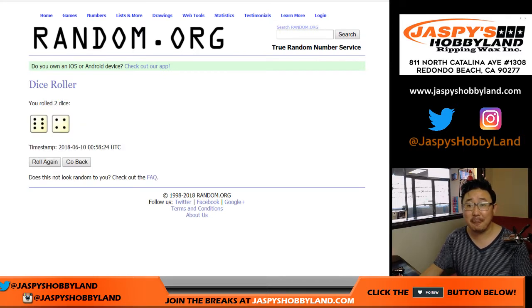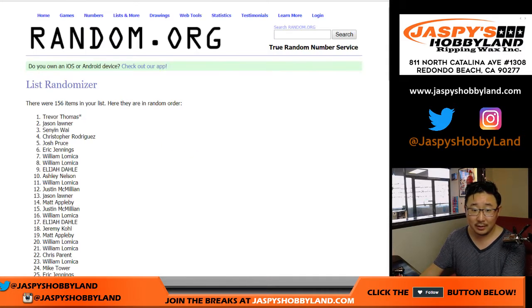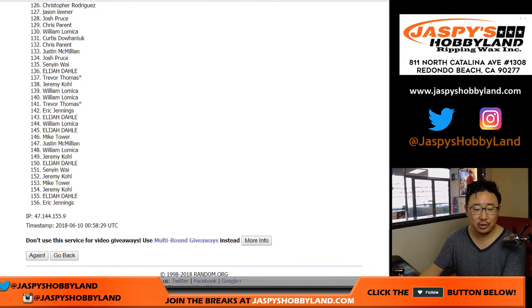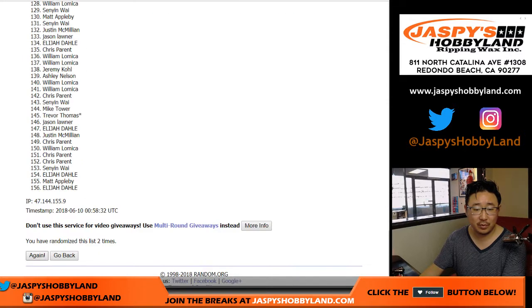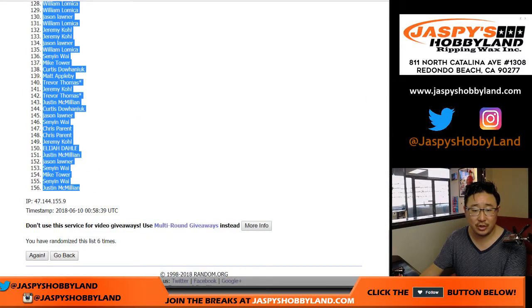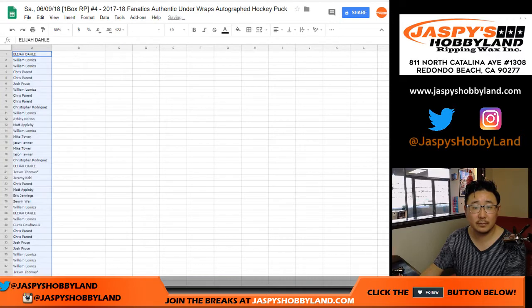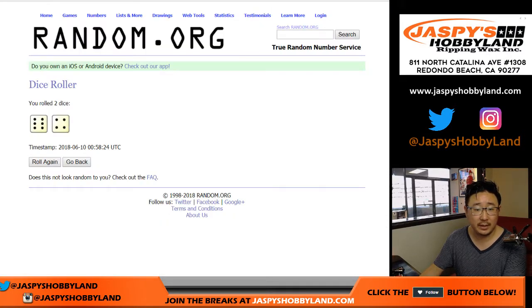Let's roll the dice. 6 and a 4, 10 times for each list. 1, 2, 3, 4, 5, and 6 — final time. Elijah all the way down to JMac. And then once again.